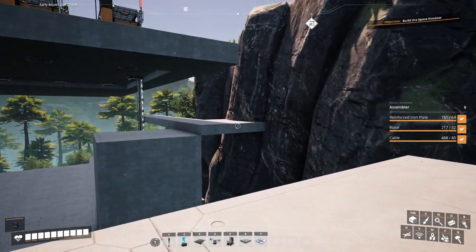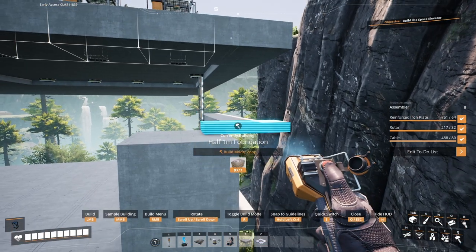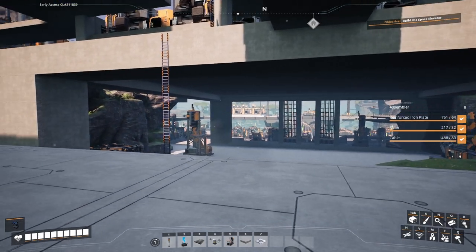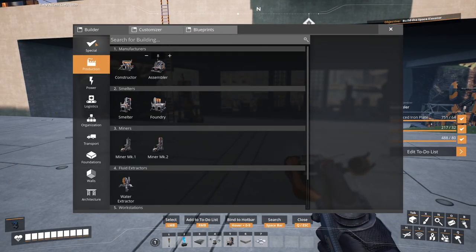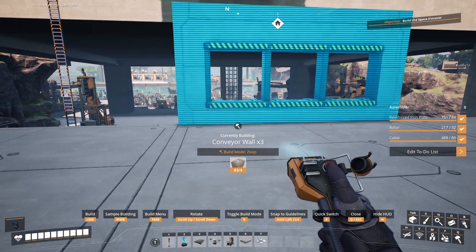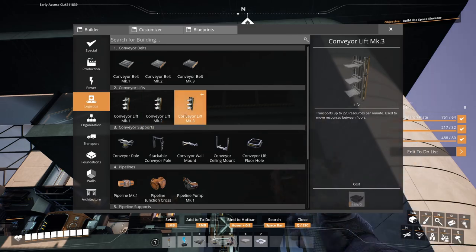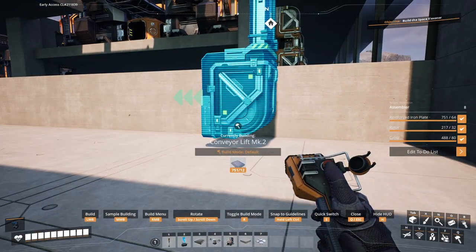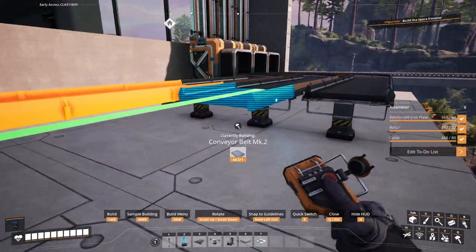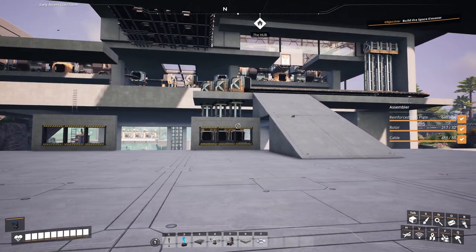We'll tidy things up and work on our foundations a bit, so we can eventually start bringing our iron down. We're going to put a couple of conveyor walls right in the middle here, then bring down our lifts and extend our belts out to some more conveyor lifts, which will let everything come down and flow nicely into the center.